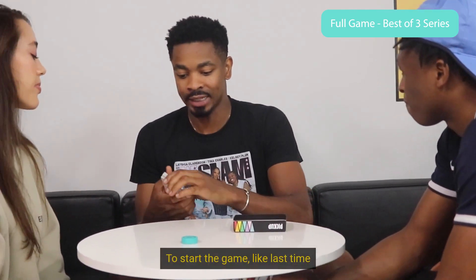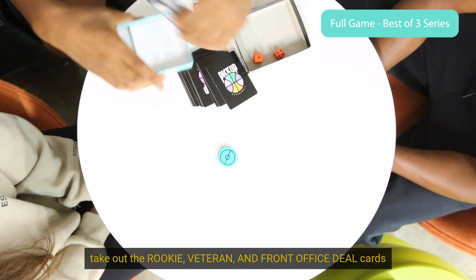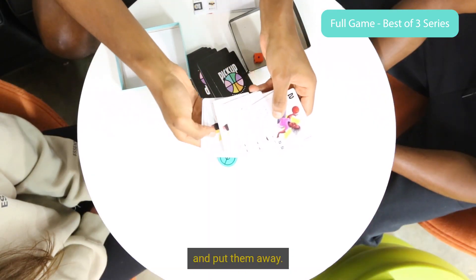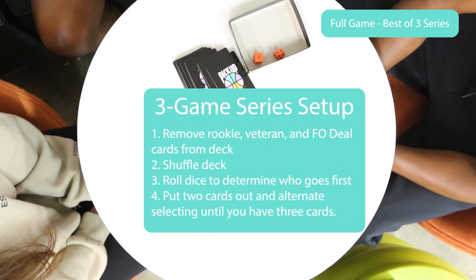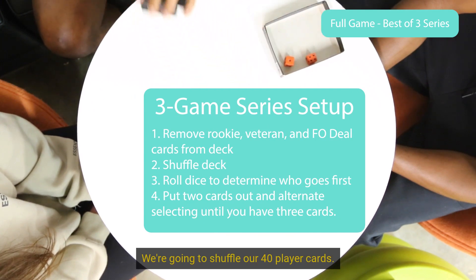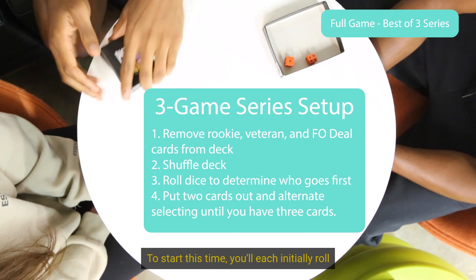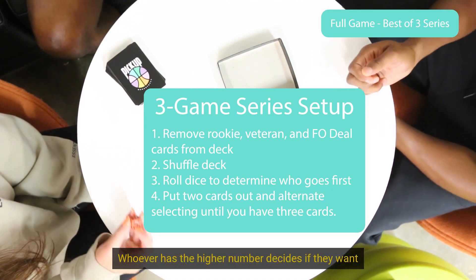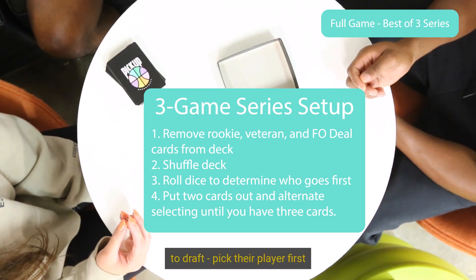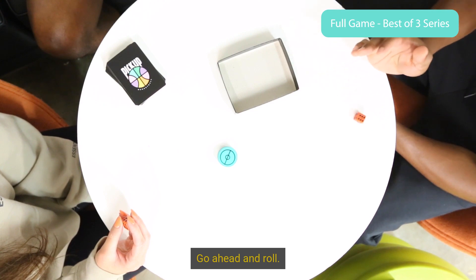So to start the game, like last time, we are going to take out the rookies — veterans in front of the skill cards — and put them away. So I'm going to put these away to the side. And we're going to shuffle 40 player cards. To start this time, you'll each initially roll one die and whoever has the high number can decide if they want to draft and pick their player first, or shoot first when the game begins. So let's go ahead and roll one die each.